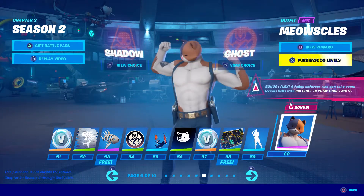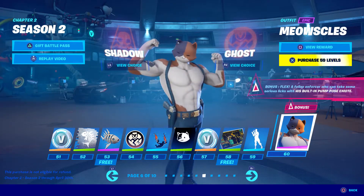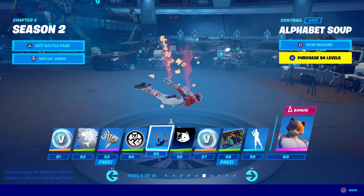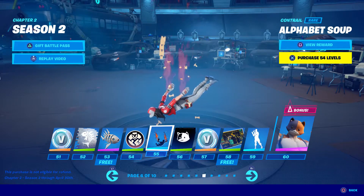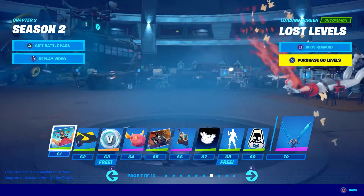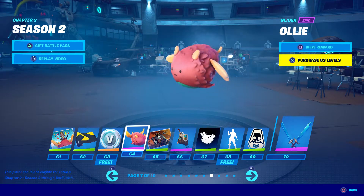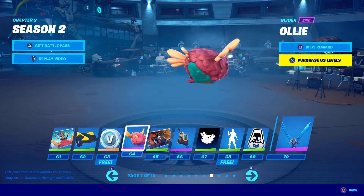He flexes his chest and makes it bounce and stuff. Okay, kind of a decent emote — is that supposed to be like alphabet soup? It's nice. Spy versus Banana wrap.